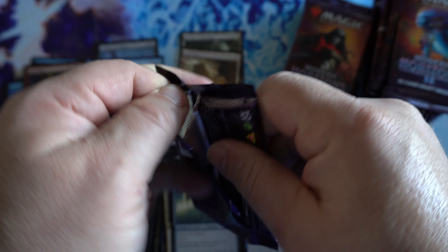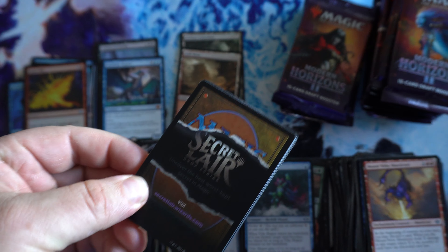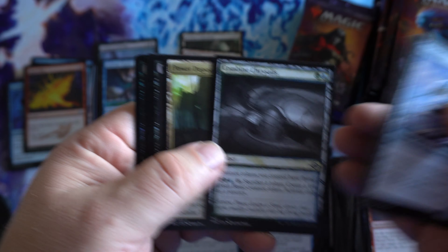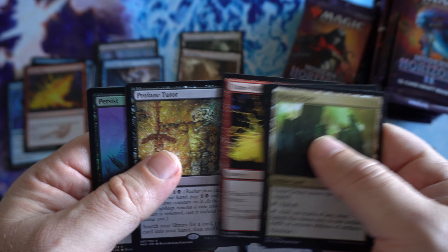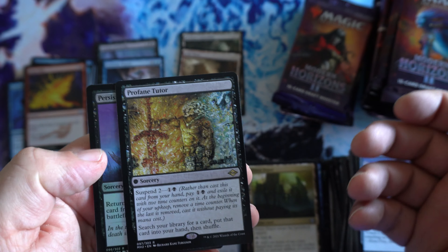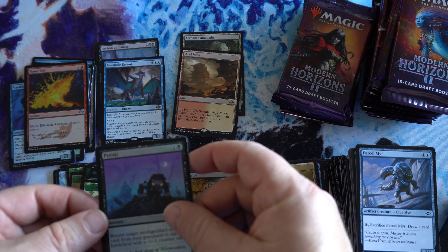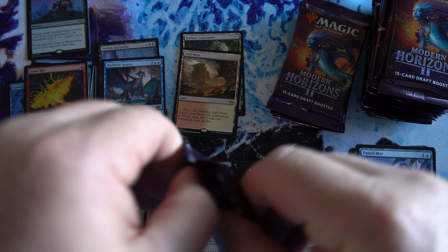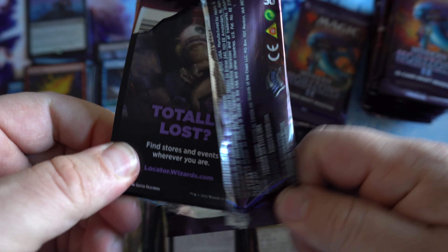Like I said, Ragavan's kind of dropped, the fetches have kind of dropped, but the box prices on these are holding pretty strong. When it goes out of print, we'll see what happens. The collector boxes are fairly hard to come by right now. Got a Profane Tutor and a Foil Rare Persist — first foil rare of the box. No fetches in this third, hopefully we'll turn that around in the next few packs.